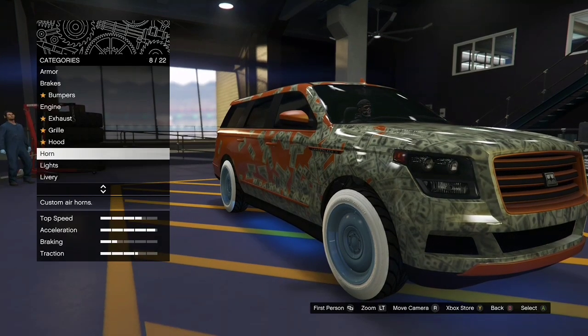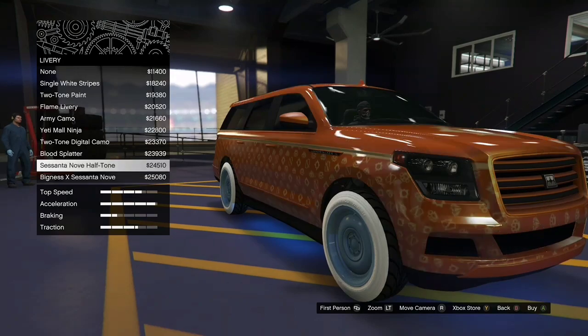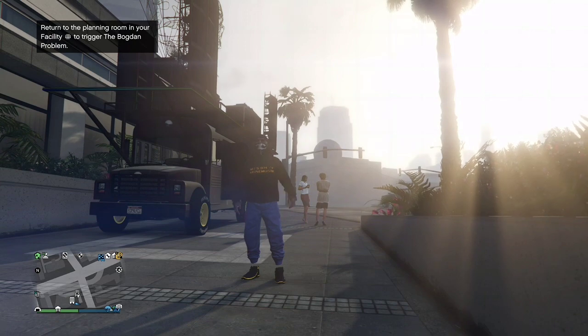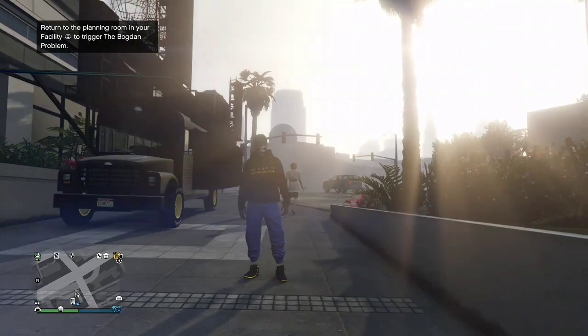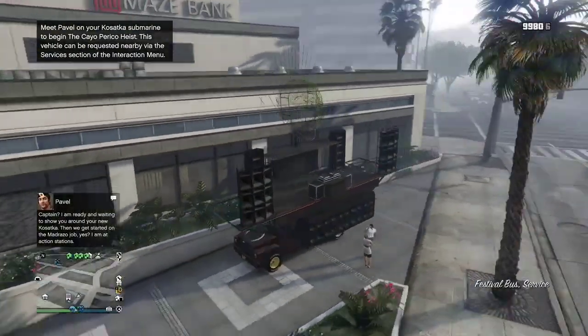What's up everybody, it's your boy Louis here. In this video I'm going to be showing you how to get this cash livery on the Landstalker XL. As you can see, you cannot go and purchase it anywhere — you have to glitch it out. We're going to be using our magic slot located in our arcade, and also the Landstalker and one special vehicle. Make sure to watch to the end so I can show you what vehicle it is.